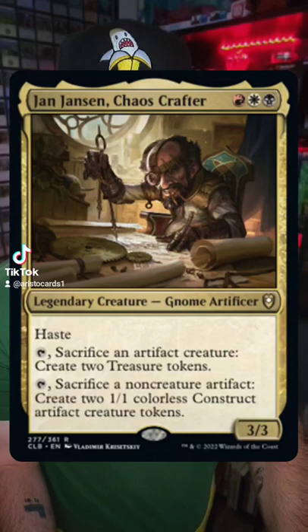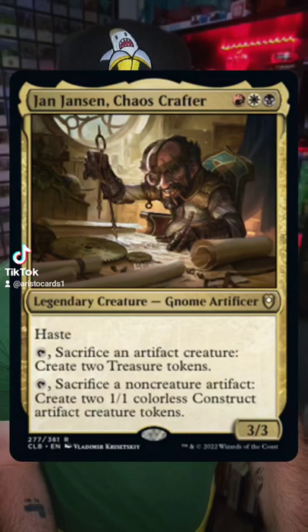For red, white, black, it's a 3/3 legendary creature, Gnome Artificer. It has haste. Tap and sacrifice an artifact creature: create two treasure tokens. Tap and sacrifice a non-creature artifact: create two 1/1 colorless construct artifact creature tokens. First, let's go ahead and look at the mana cost — it is red, white, black at 3 mana value.